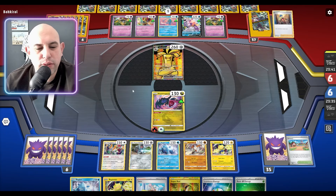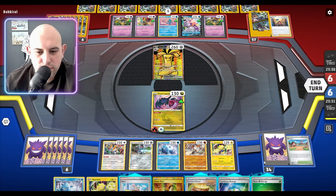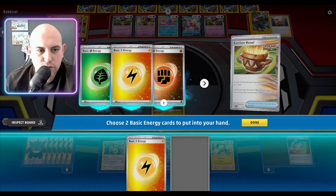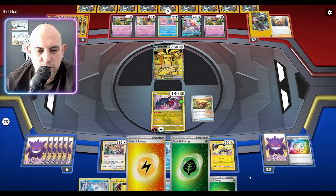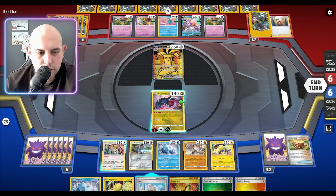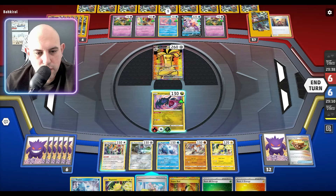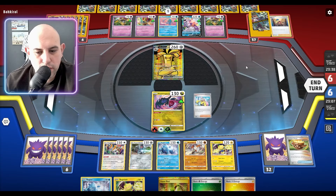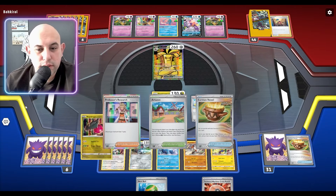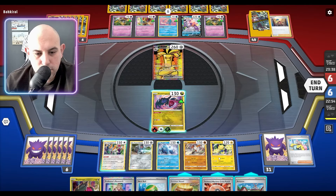Worker — that gets rid of that, which means I'm gonna have to find a Drago. I'm gonna get rid of that and get electric and grass. So when I can get rid of this hand — we've got Luminous, we've got that. I'm gonna have to do an Iona and see if I can get rid of some stuff, just keep Iona-ing them to death.